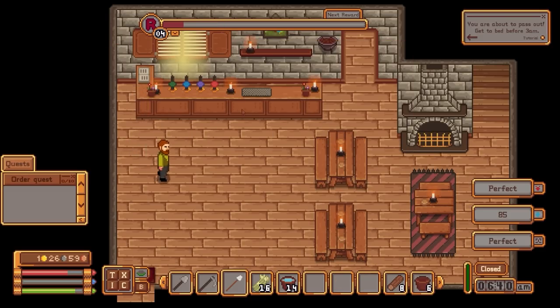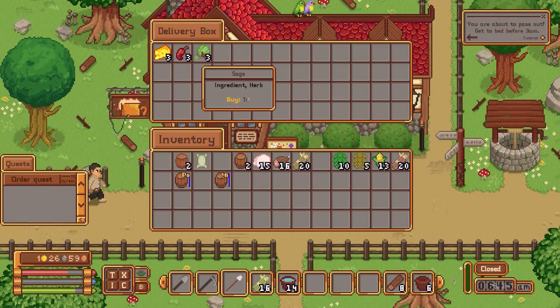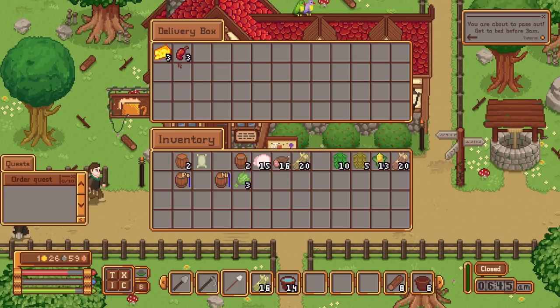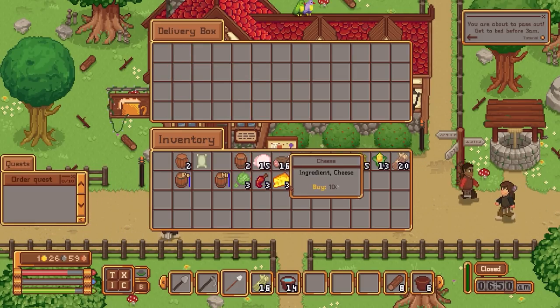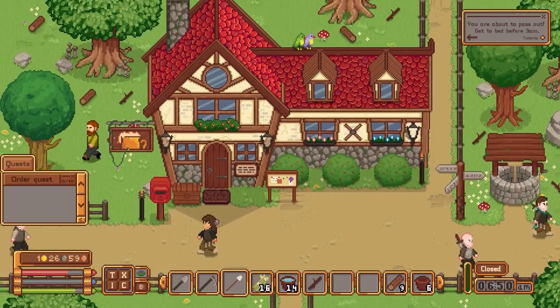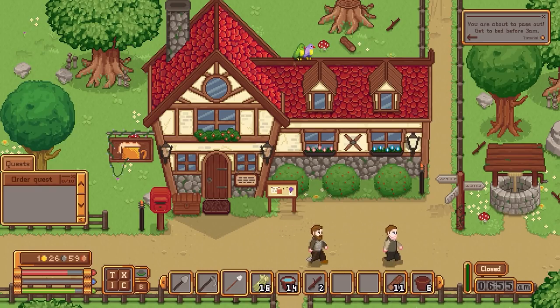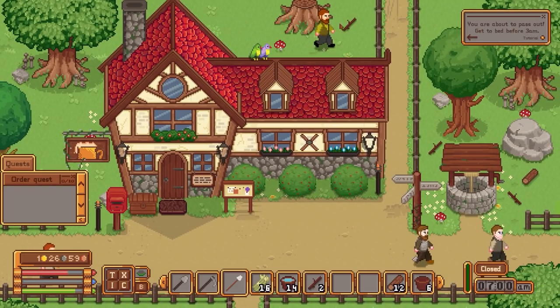We've also got the cheese, so we can do this roasted meat with a cheesy flavour as well. I assume the modifiers change every day. Just picking up all of these, and we'll also gather some more water while out and about. We want to be opening up around about nine — there are probably many ways to go about running the tavern, probably not hitting people with mops, but I haven't yet really sorted that skill.